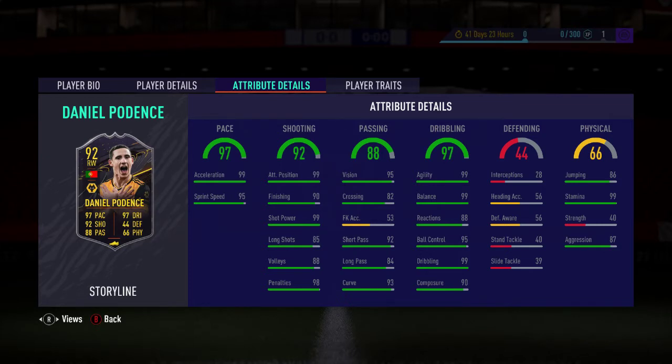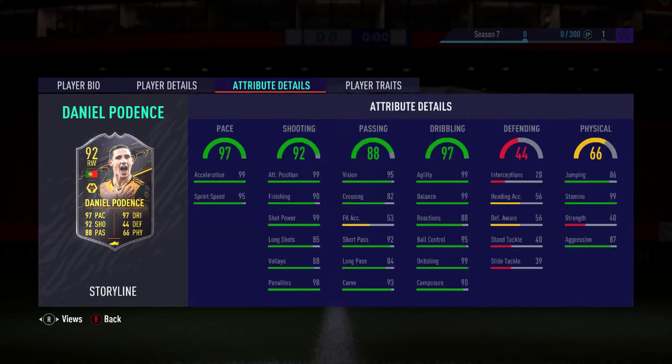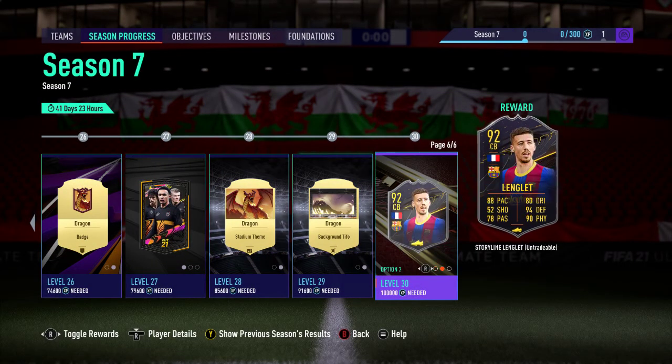One, two, three, four, five, six, seven — 99 stats across the board. The physical is pulled down to 66 overall because strength drags it down so much at 55. That's quite similar to the Giovinco card in that respect.